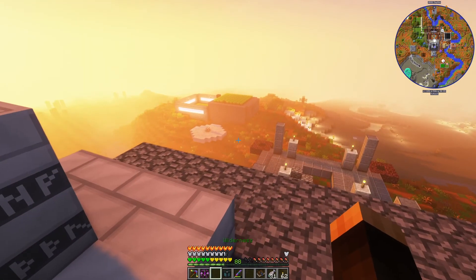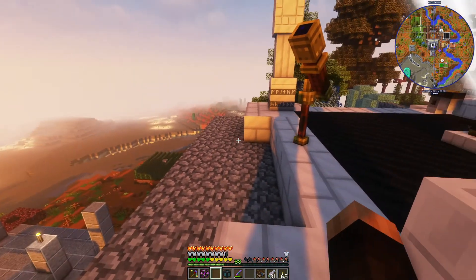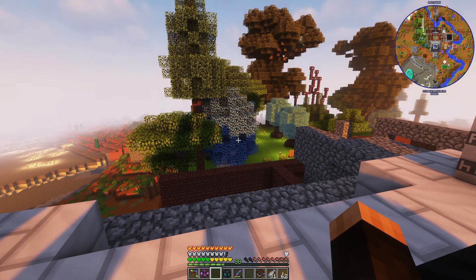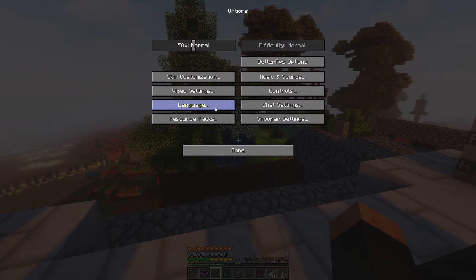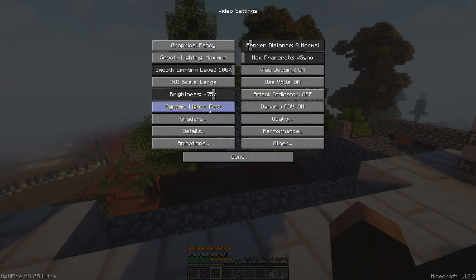I still have to play with the settings because the bloom on sunrise is extreme, but after a little bit it'll mellow out. I'm using Optifine HD G5 Ultra for version 1.12 of Minecraft. I tried loading an earlier version and it didn't work, so this is the version that worked for me — the latest version for 1.12. I've never really used Optifine but it lets you install shaders, so I installed it for the first time.